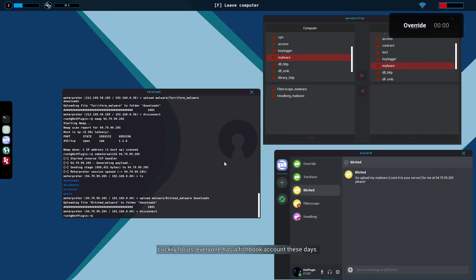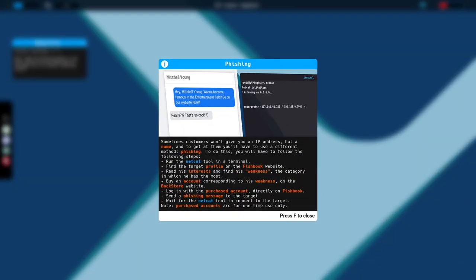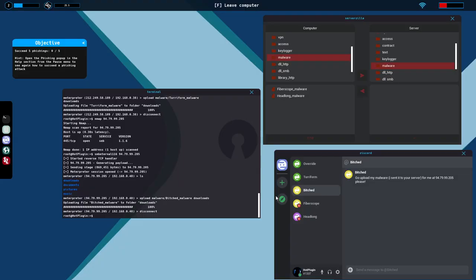Everyone has a Fishbook account these days. People use it to show off their lives, and we're going to use it to infiltrate them — that's called phishing. A phishing category has been added to the Back Store. What you have to do is get connected to people's networks automatically using Netcat. We need to find their favorite things on Fishbook, then go to the Back Store, buy their favorite category, apply it while Netcat is running in the background, and it'll auto-connect us to their network. It sounds complicated but it's not.